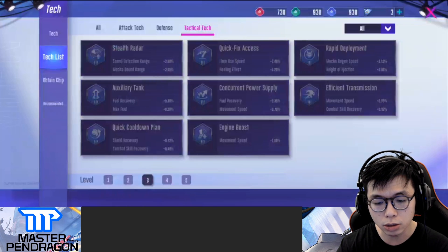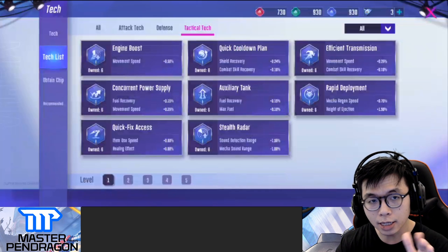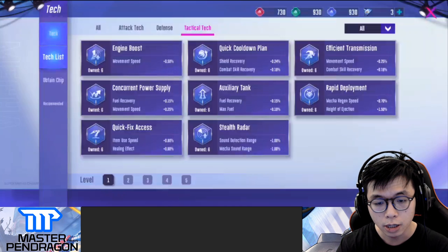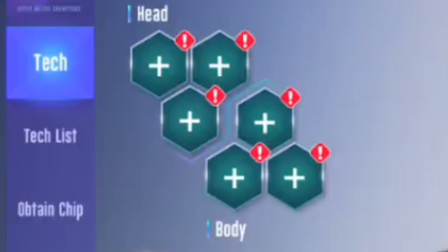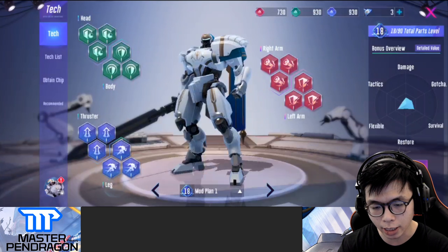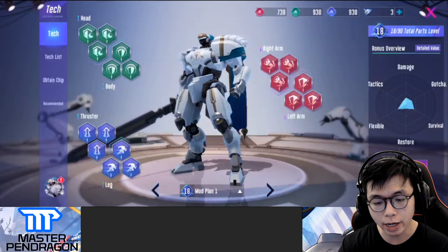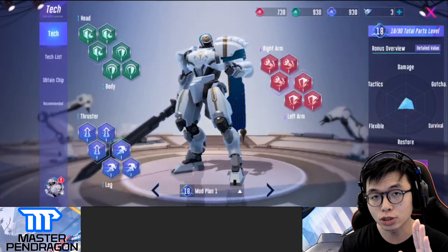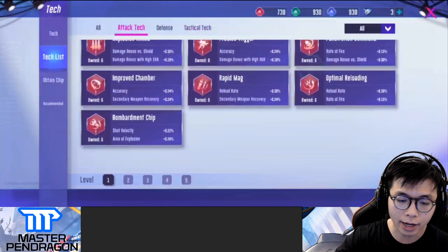Each tag can be leveled up to level five or six, and every mech has the same parts: head, right arm, left arm, body, thruster, and leg. For the head and body you use defense tags; for the thruster and legs you use tactical tags; and for the right arm and left arm you use attack tags.